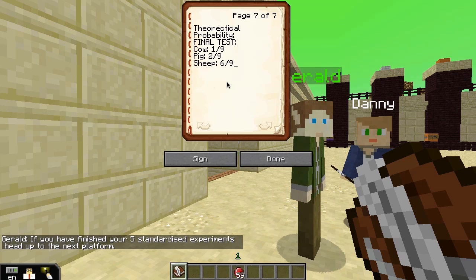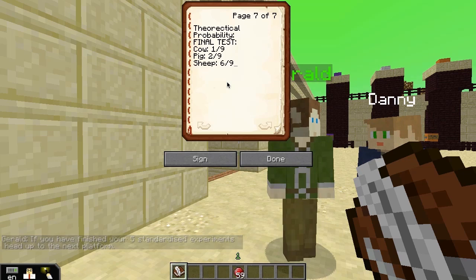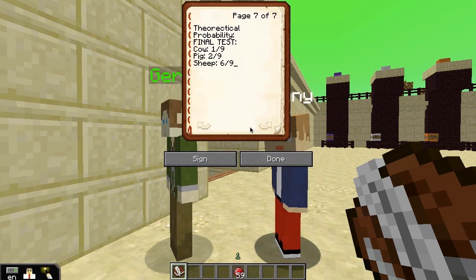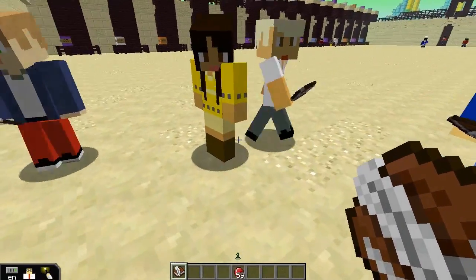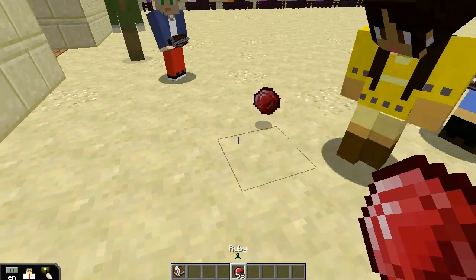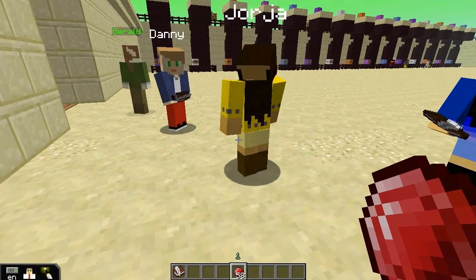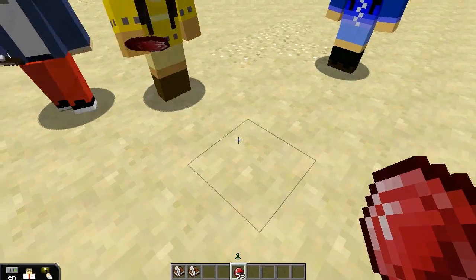Georgia, one more thing to write: do you think your theoretical probability is accurate? After you've done that, sign it and I'll give you the token. James, go away for a sec. Here's your token to take. Take that token back to Philip to get your reward.